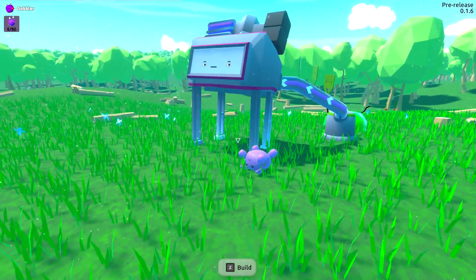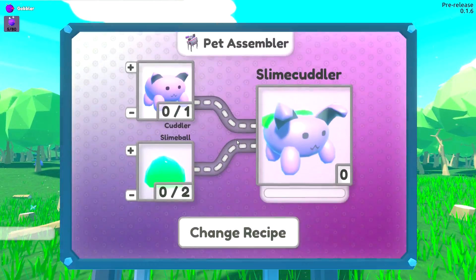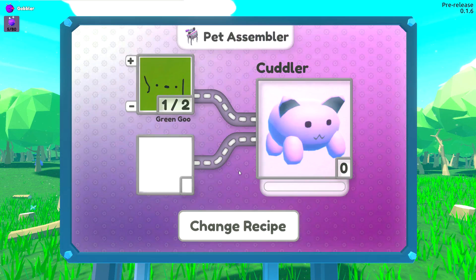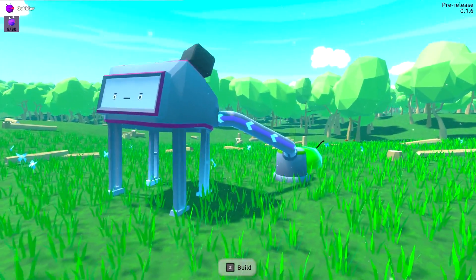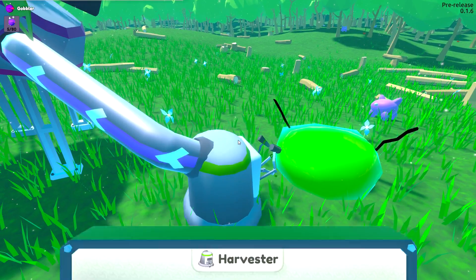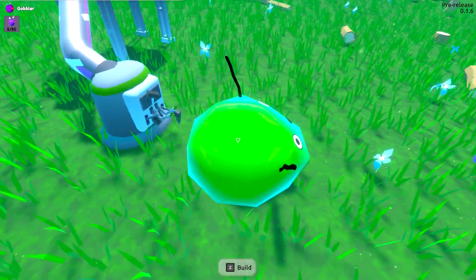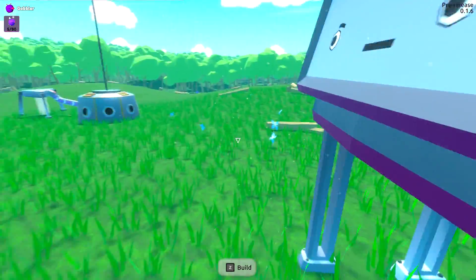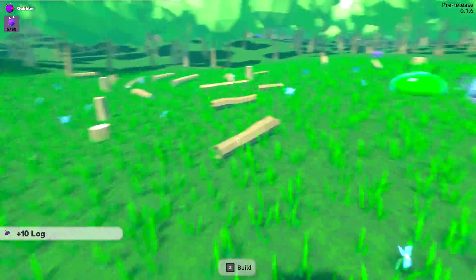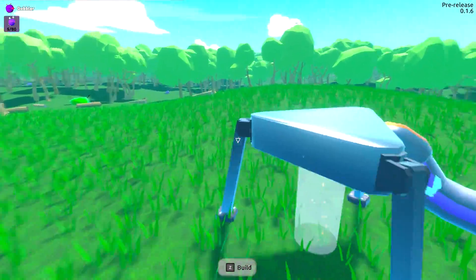We are getting some creatures coming out of this thing - this thing should be popping them out. I changed the recipe by mistake. Get these things going - pop these little suckers out! It looks like it's been working. There are 3,940 remaining of these little creatures - you can actually pull up quite a bit. I'm sorry, dude, you look so happy while this is happening. I don't understand why.